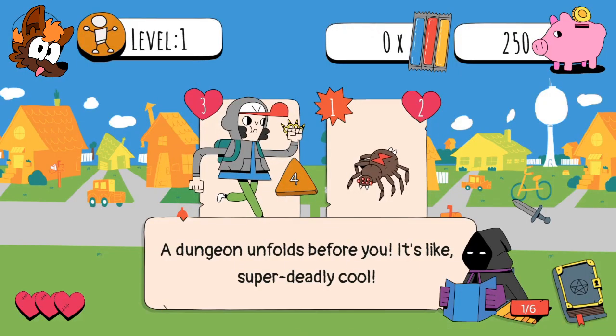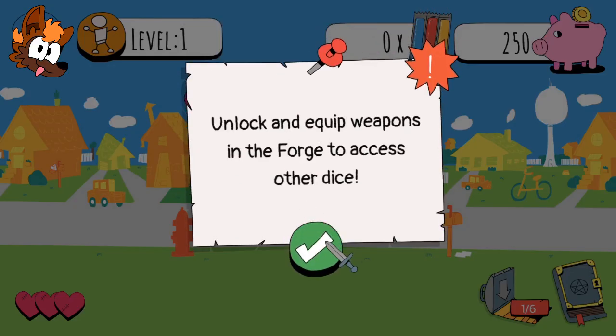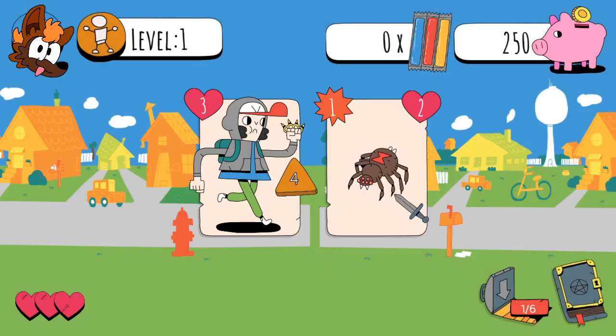Hello level 1, a dungeon unfolds before you. It's super deadly cool. Are you the dungeon master? I think you are. We've got a spooda and a dooda. I'm gonna go with the dooda. Unlock and equip weapons in the forge to access other dice.